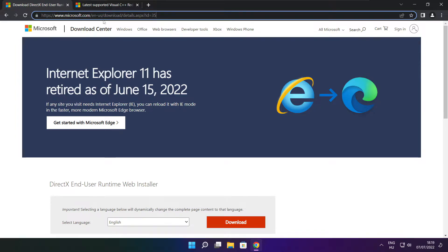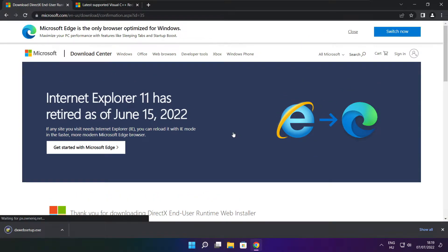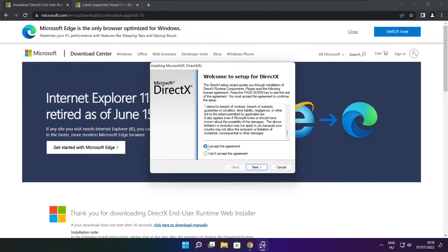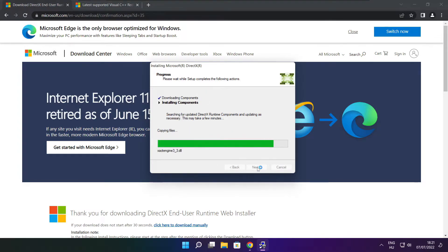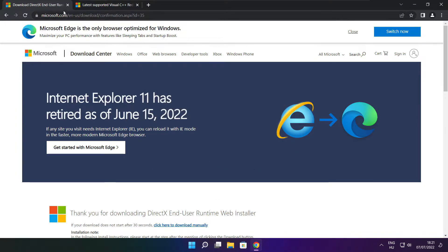Go to the website link in the description. Click Download. Install the downloaded file. Click I accept the agreement and click Next. Uncheck Install the Bing Bar and click Next. Click Next. Installation complete and click Finish. Close the DirectX website.